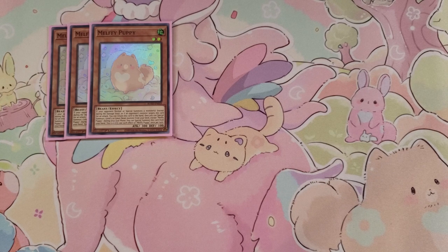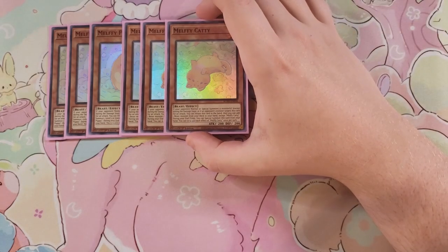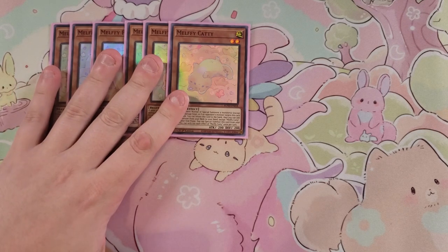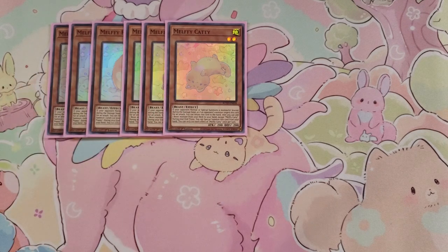All your Melfys share the ability that during your end phase you can special summon this card from your hand, and you can only use each effect of this card once per turn. We then play three copies of Melffy Kathy. Melffy Kathy is a really good card because if this card is normal or special summoned, or is targeted for an attack by an opponent's monster, you return this card to your hand and then get to add a Beast monster from your deck to your hand.